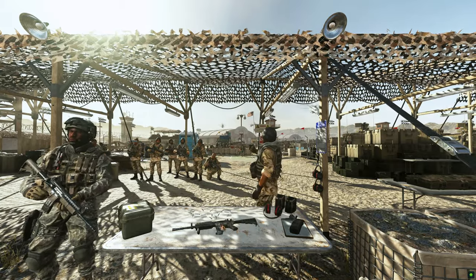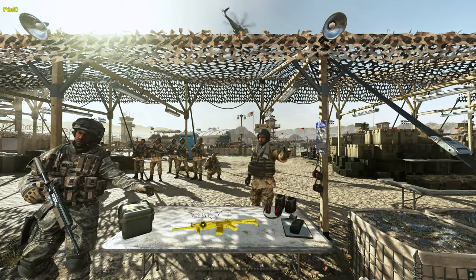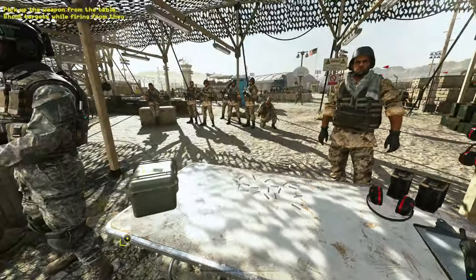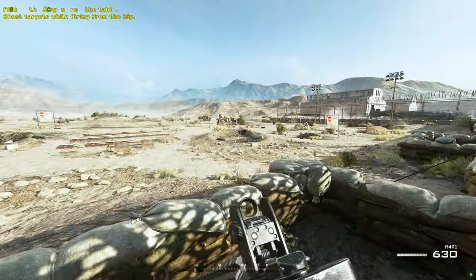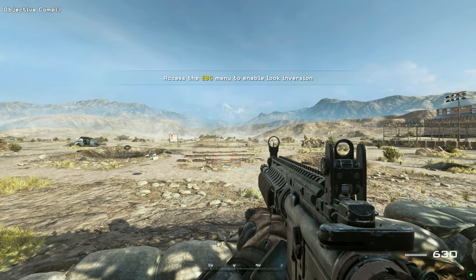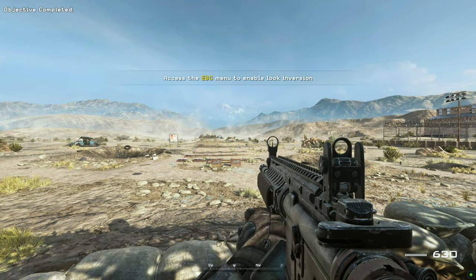Private Alan, show them what I'm talking about. Grab that weapon off the table and fire at the targets behind you. Turn around and fire at the targets. You see what I mean? He sprayed bullets all over the damn place.